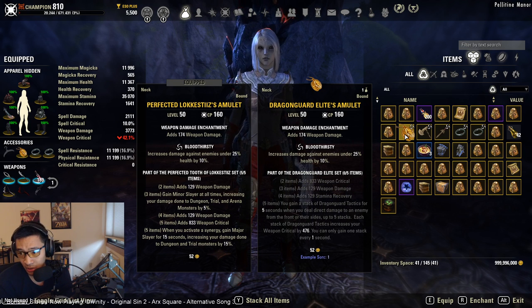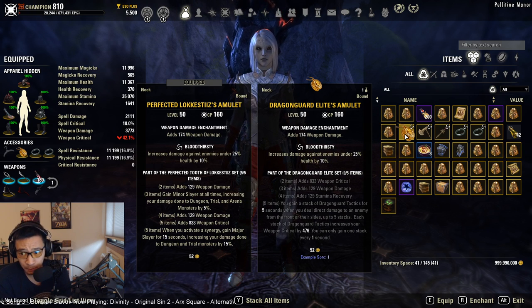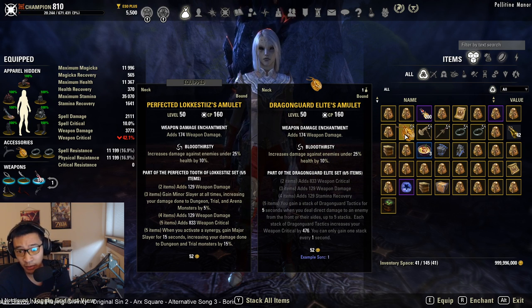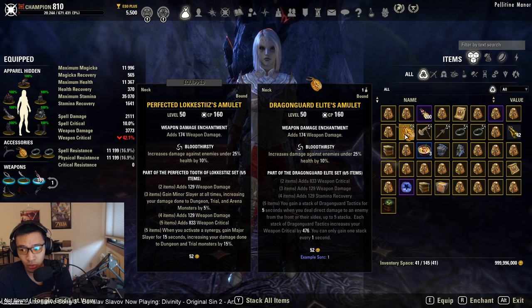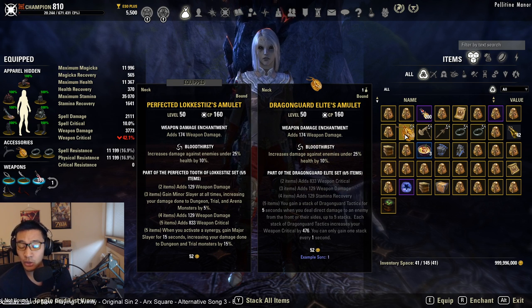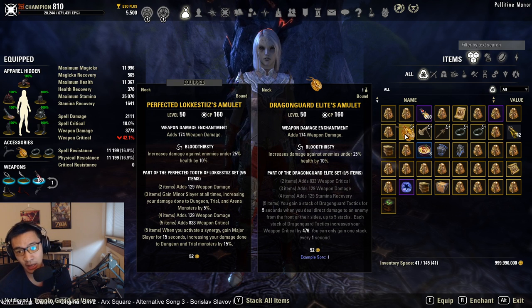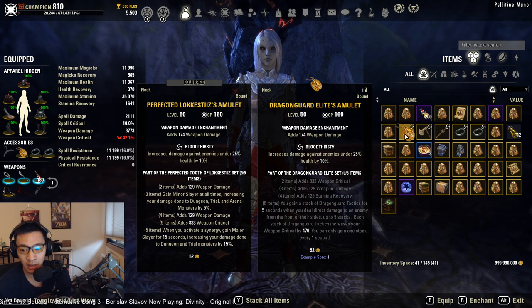Dragon Guard Elite doesn't really have a big spot in the current meta for most trials. The only real good place to run it would be in Sunspire, or for bosses with fixed orientations that can't turn around — meaning you'll always be hitting them from the front or side. If you don't have perfect Lakestis or just Lakestis in general, you might be able to run Dragon Guard Elite in Sunspire. That said, the front/side requirement does put Advancing Yokata above Dragon Guard Elite in my opinion — unless you can sustain the rotation, in which case classes like Necromancers or Stam DKs might benefit.